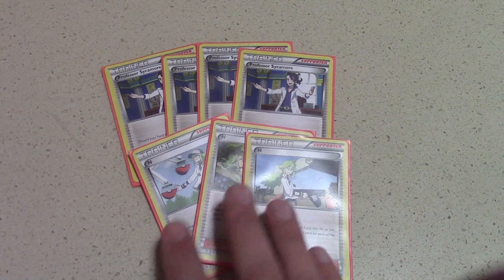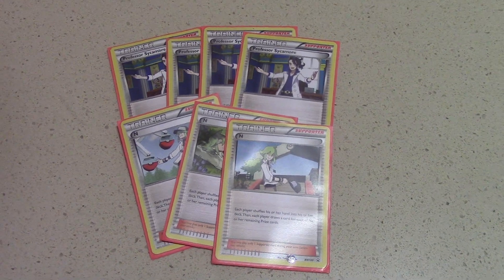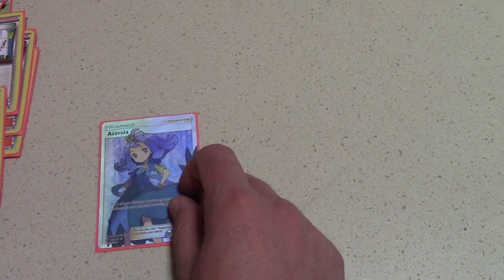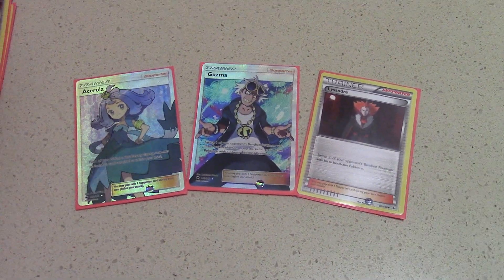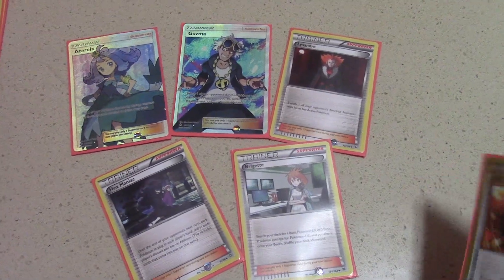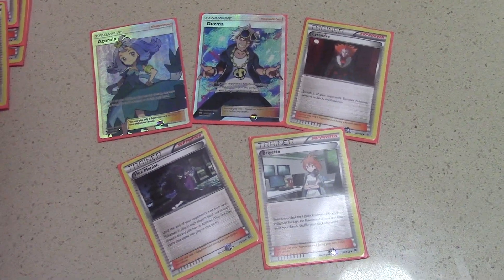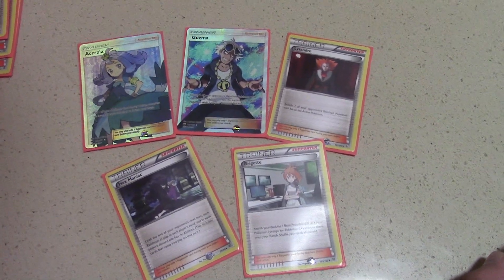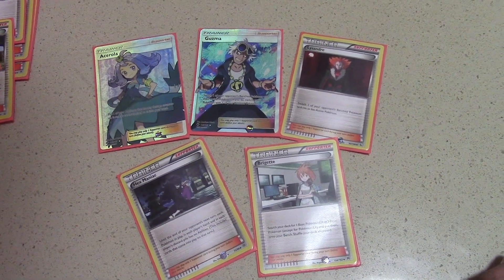As far as supporters go, I play 4 Sycamore and 3 N, which I think is pretty standard. I could play a 4th N, but I feel like with 3 copies of Tapu Lele I do pretty well at getting supporters out of the deck early — so this felt sufficient. I also play 1 copy of Acerola, 1 copy of Guzma, 1 copy of Lysandre, 1 copy of Hex Maniac, and 1 copy of Brigette. These are nice full art supporters my friend Frank is letting me borrow. These 1-of supporters go really well with Versus Seeker. Acerola has been huge in my testing — really good in the mirror and against almost everything, since you can pick up a Gardevoir, put it back down with Rare Candy, and accelerate energy as well.